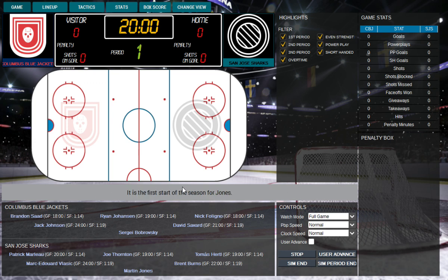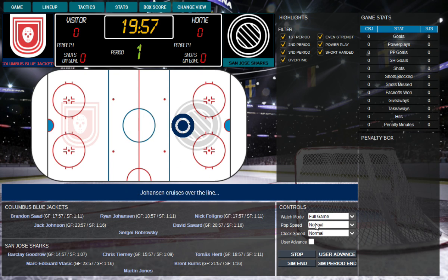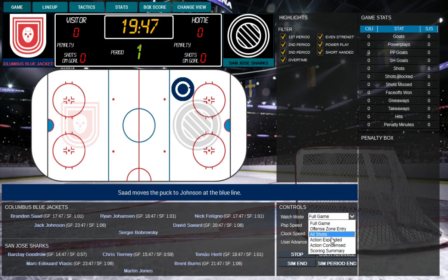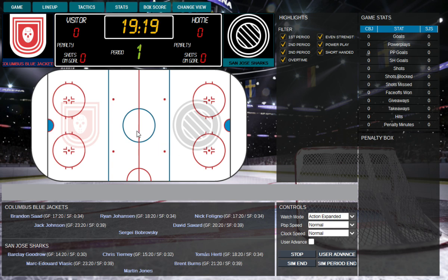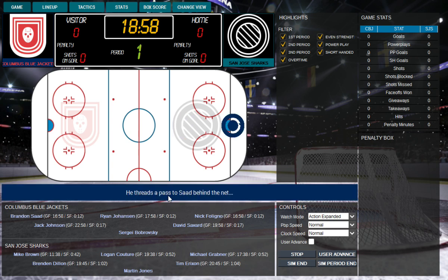You don't actually see the game itself - you can see this dot here. Johnson cruises over the line, delivers it to Johnson up high, threads the pass. I'm going to move this to highlights action expanded - it's a little too long for watching the full 60 minutes. Johnson cruises over the line, delivers it up high, threads it to the side. Side looks for Johnson, slides it to Folio, flips it high. He flips it towards Johnson, plays it right in front of the goal - they're having a lot of control there.